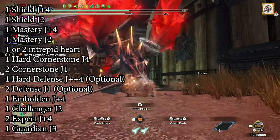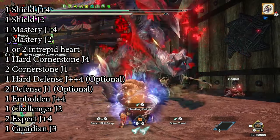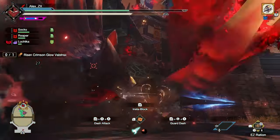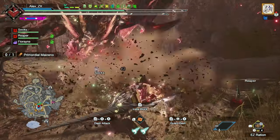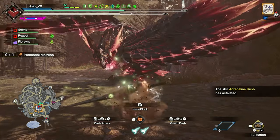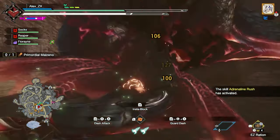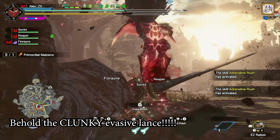Keep in mind that if you want to improve its efficiency, learning insta-block and the basic mechanics of a passive lance build will increase your damage output, and because of Emboldened, you'll be able to jump through attacks that you wouldn't be able to avoid in normal circumstances. In other words, this is a well-rounded build that also deals a good amount of damage.